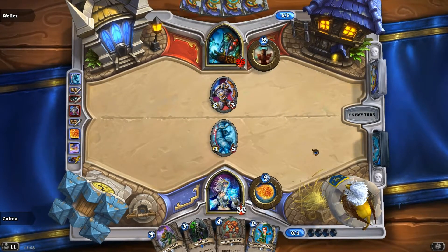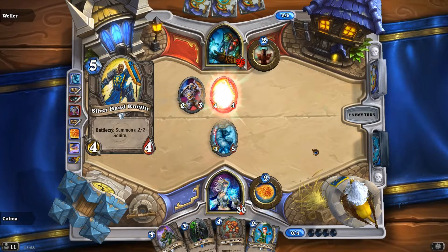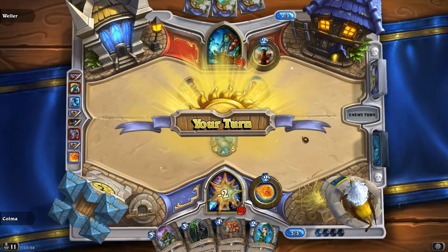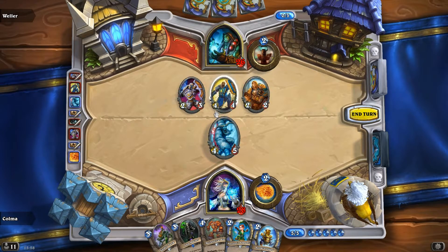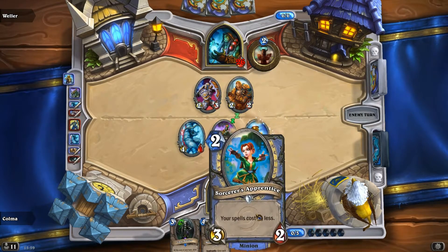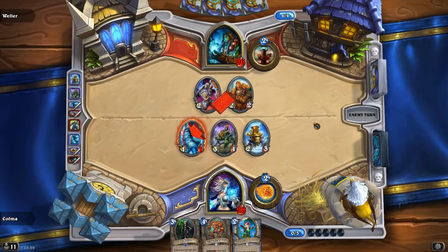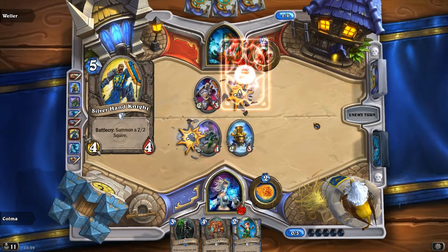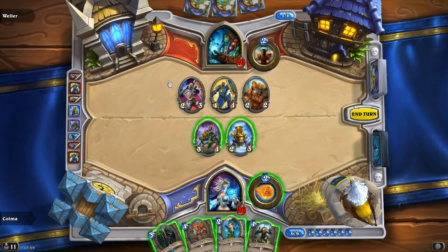Next turn we can play a 2-drop and a 3-drop and we're looking good. Snow jump — kill that. I'm happy he doesn't have a hero power that can take advantage of it. So we do that, play the spider tank and the chugger. We don't have any spells for the apprentice yet. Plus the apprentice dies to the 2-2, so that's not very appealing. The Yeti traded exactly with the Silverhand Knight — it killed both of them. So that's actually trading up to a 5-drop.